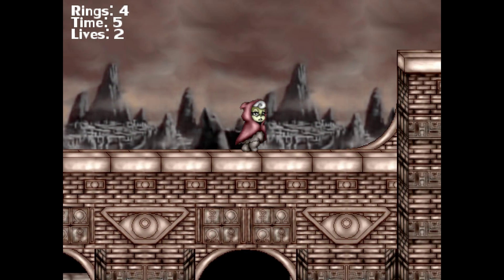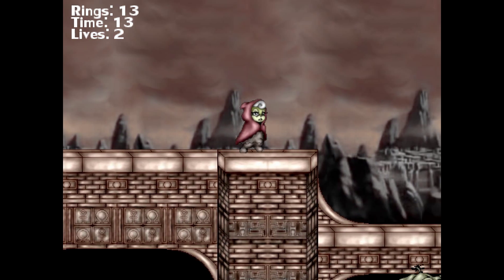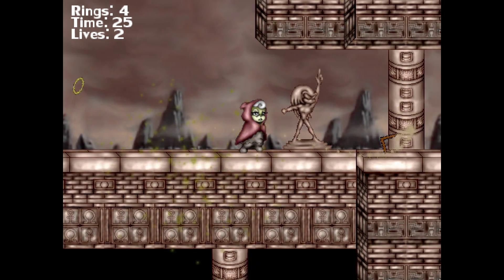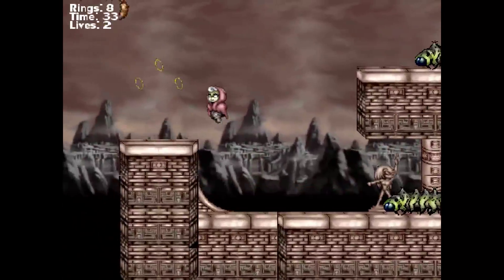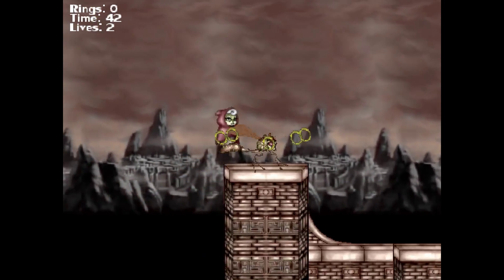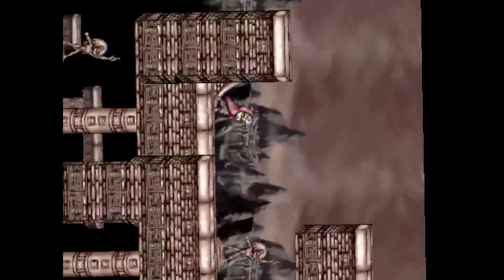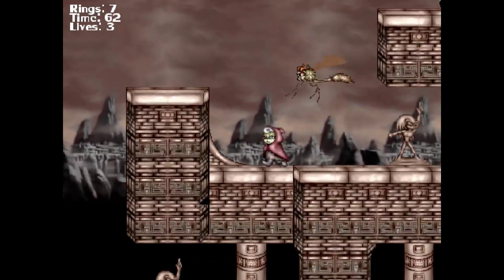So in that area right there was supposed to be a bit of precision platforming. You gotta jump past the first set of spikes, then the next set of spikes landing on the edge, which will give you just enough room to make the jump to the other side. That one thing I really haven't mentioned is the music this game has so far. For what it's worth, it's not too bad, honestly. It kind of fits the aesthetic this game is trying to present.